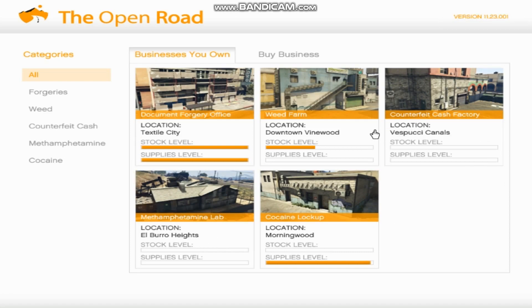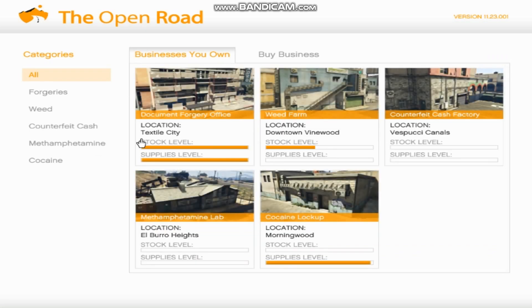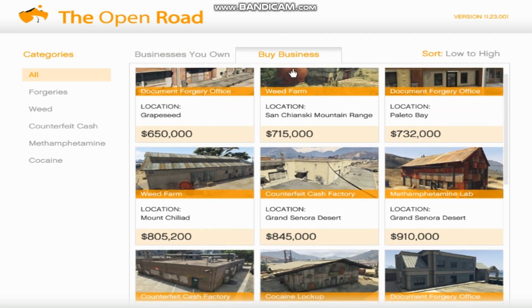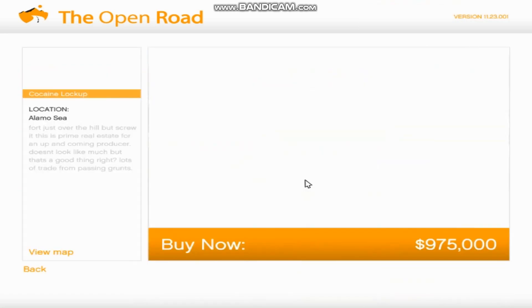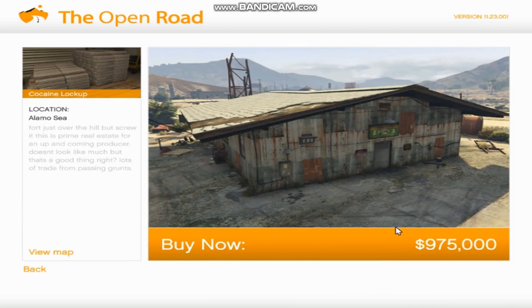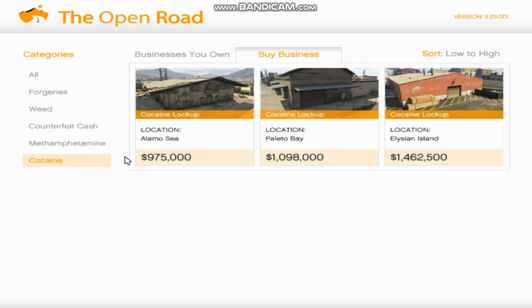As you can see, I own all of them. Let's go to Cocaine Lockup. Let's go down here to my business stats. This one's $975,000 — that's the cheapest one — and then it goes up to $1.4 million. So out of these three, you guys can choose, but this is going to make you the most money in this game.